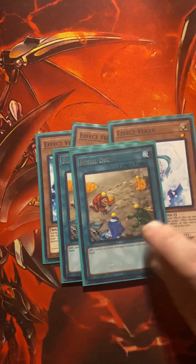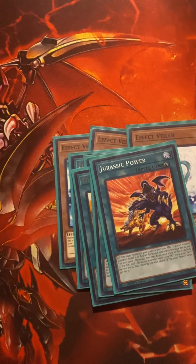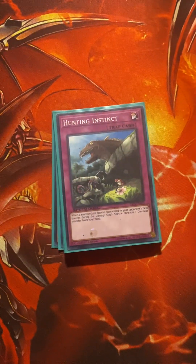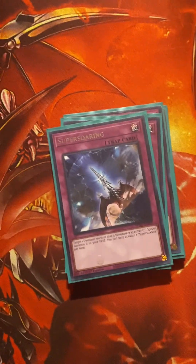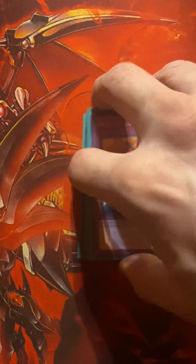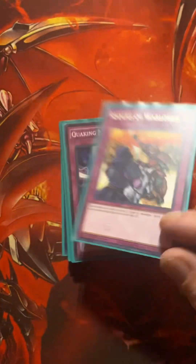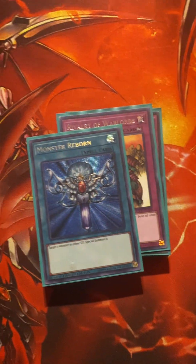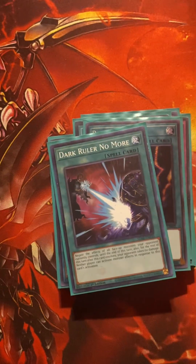For the spells we got three Fossil Dig, two Jurassic Power, Hunting Instinct — you get a free dino monster if your opponent special summons and you can bring back banished dinos. Mera Force for defense, Rivalry — now with you running the chaos version this can be a little bricky. Some staples, and two Dark Rulers.